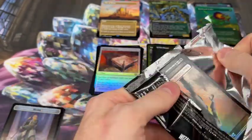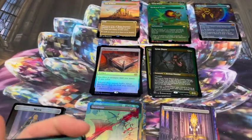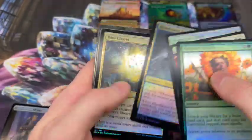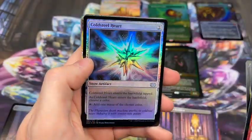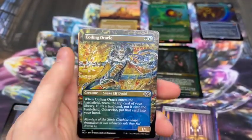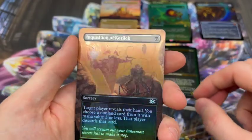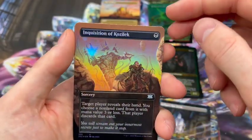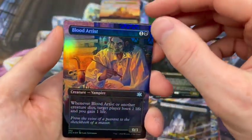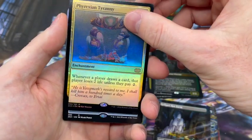Last pack of the box. We've already got some pretty decent pulls - I wouldn't say by any stretch we're hitting home runs, the case so far has been more on the average side but by no means a disaster. Haven't pulled that one yet - beautiful, very nice. Inquisition of Kozilek in the foil - I don't think I've actually pulled this in the foil yet, so that's really nice. Blood Artist - very cool, great alternate art there.